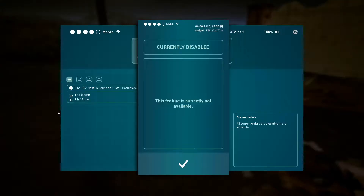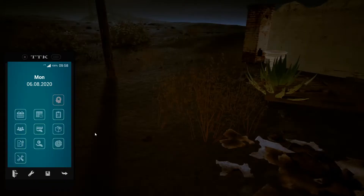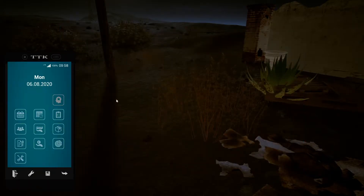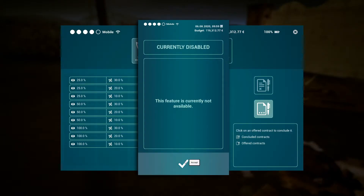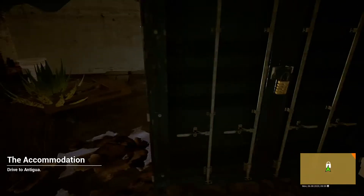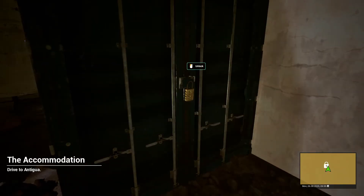Why are orders disabled? Currently not available — oh, that must be the scheduling. I can't get a burger. Workshop, contracts, finances — it's not available because I'm not in my office. Should I cheat and just look it up on Google?